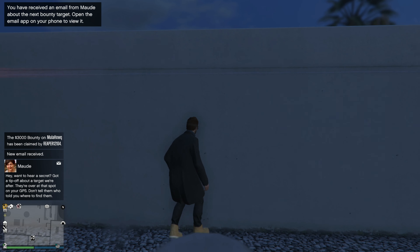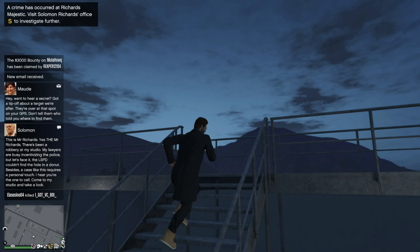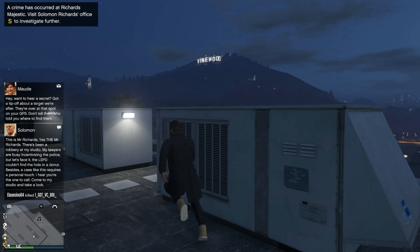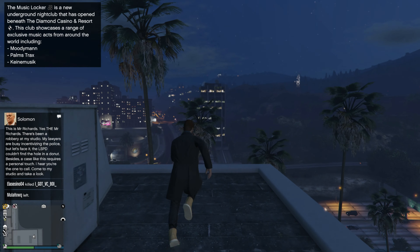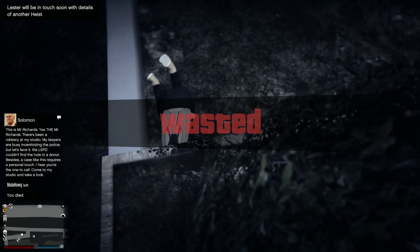Anyways, that is all of the new content we got this week in GTA 5 Online — it's honestly not too great. Don't forget, if you need help unlocking trade prices for vehicles or want to win the car on the lucky wheel, the links are down below in the description. Stay tuned for the pros and cons of the brand new Vectra sports car we got this week. Thanks so much for watching, I hope you enjoyed, and I'll catch you guys in the next one.